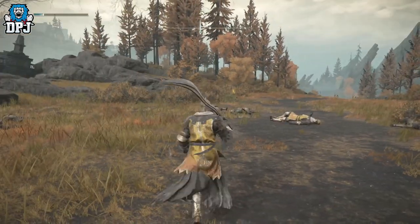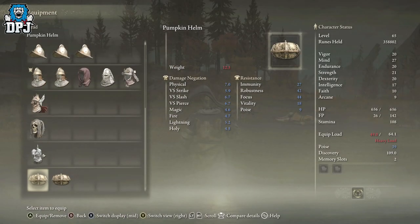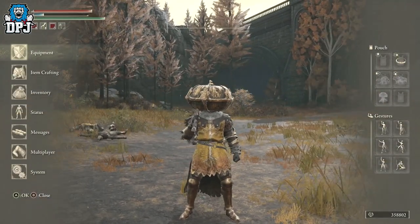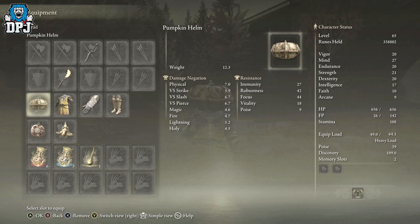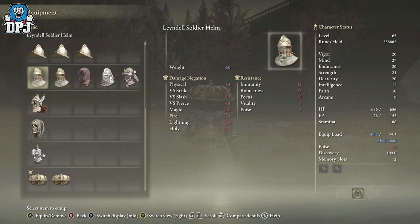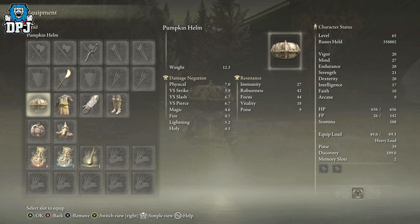This armor set - and actually there's a couple of armor sets you can get from this one location, as well as this amazing pumpkin helmet which you've probably seen here and there. There's actually a location on the map where we can farm the complete set - I think it says Lee Soldier, I'm not even sure - but yes, this is the set, which is not bad to be honest.